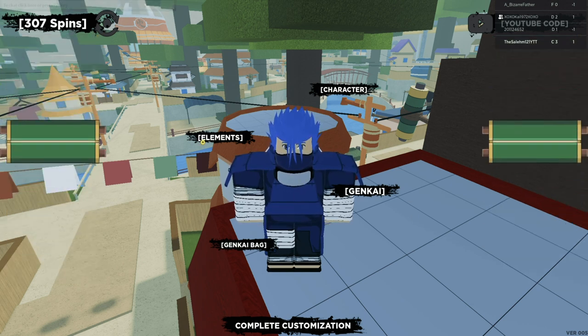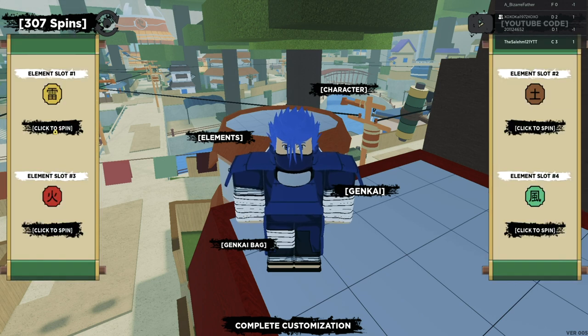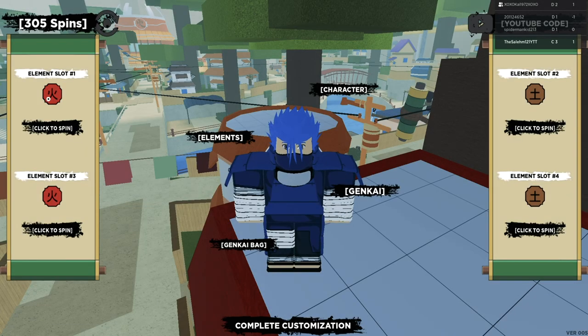Alright, so first thing you want to do is go to Elements. Once you're in Elements, make sure you have Fire and Earth selected together on the same slot — that's only if you're able to select two elements. Now if you're like me and you can select four elements, make sure you have Fire and Fire selected on one side, and Earth and Earth selected on the other side. But if you only have two element slots, select Fire in one slot and Earth in the second slot.